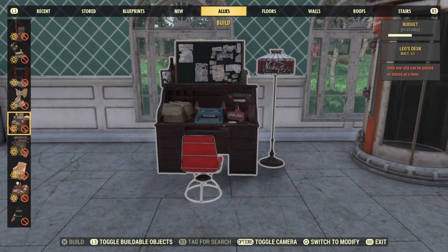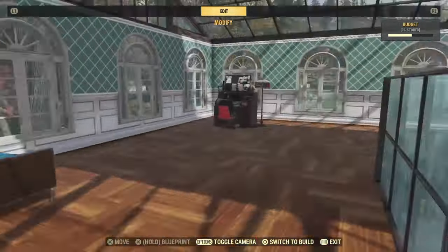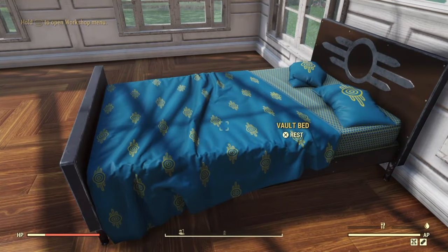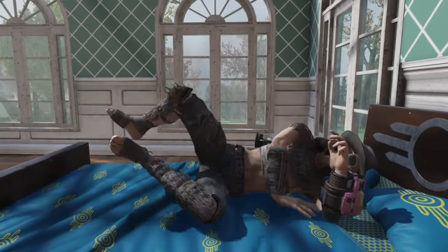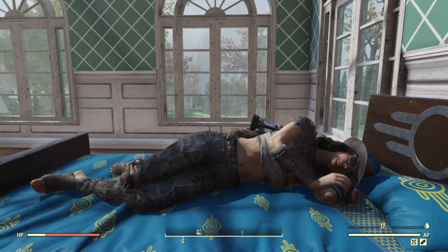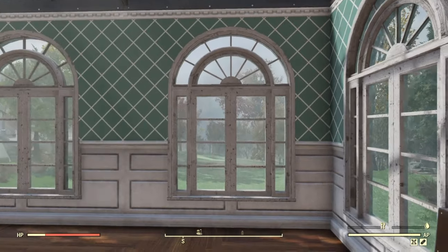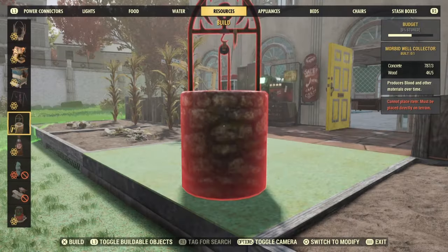Next, you're going to want to have an ally. I usually go with Leo — he's one of my favorites. You just go under Ally in the build menu and put him down. Make sure he's at your camp, and once you have a nap on your bed — which is another good essential item to have — after about 30 seconds you will get what they call Kindred Spirit. It'll pop up right there and give you a bonus 5% XP for 3 hours if you have an ally at your camp. You can see it under Effects in the Pip-Boy — Kindred Spirit, bonus 5% XP.